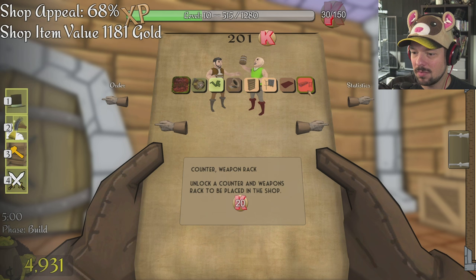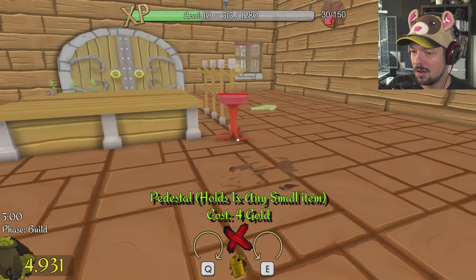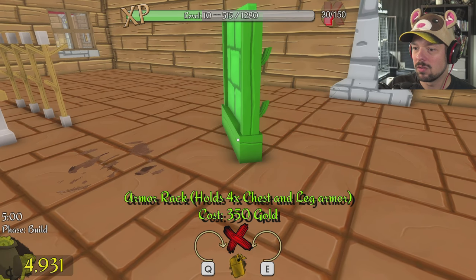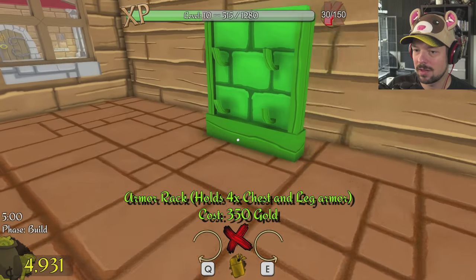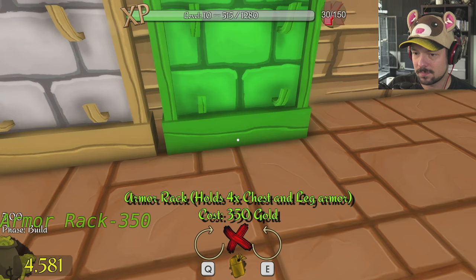Do I already have armor racks? I just don't see them. Counter weapon rack, armor, hat rack — wait, I already have armor racks! I just didn't see them. Where are they? Yes, I do have them — they split them up a little bit more. Then let's put the armor racks on because we're going to be selling that stuff soon.